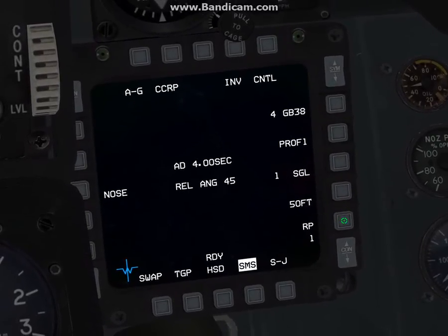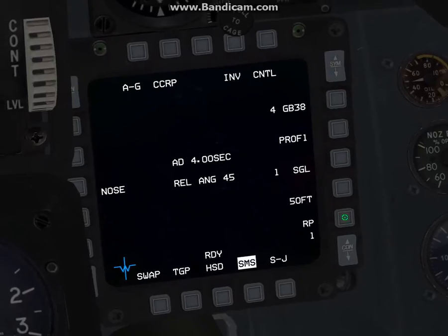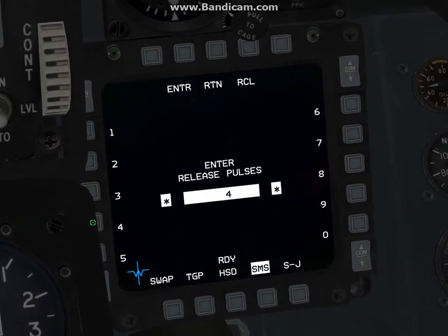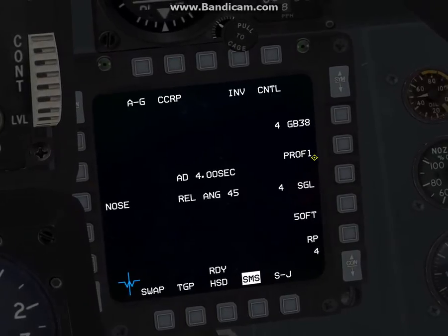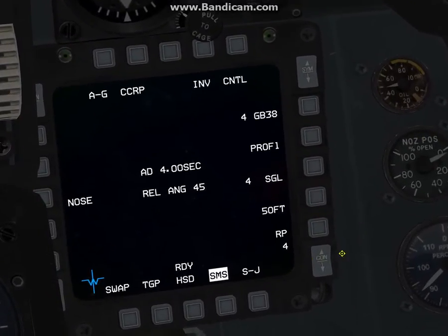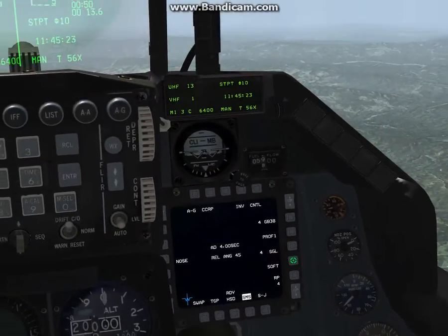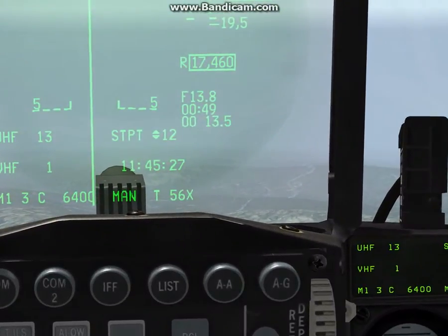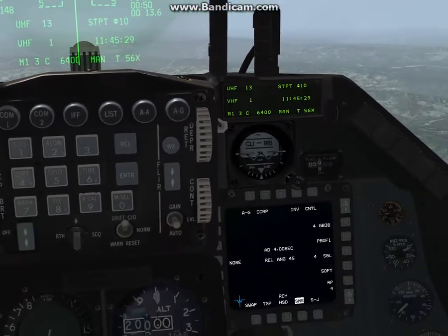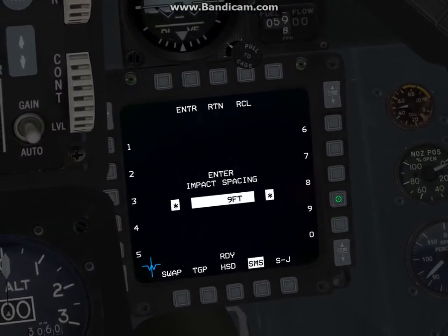Ripple simply means how many bombs are you going to drop per pass. In this scenario we want to drop all four bombs in one pass — if you wanted two, you'd put two, et cetera. So we're going to drop four bombs in one pass, and because we can't release then change a waypoint then release then change a waypoint, we're going to set the impact spacing to the maximum, which is 999.